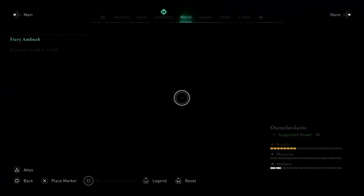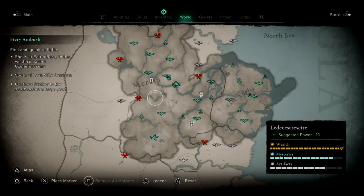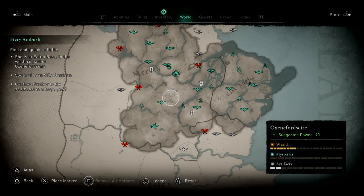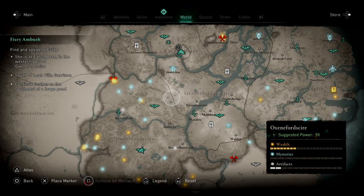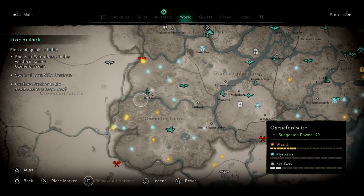So let's do this main mission — Fiery Ambush. We need to meet at Uten Barn in the western part of Oxfordshire.